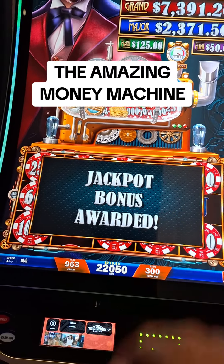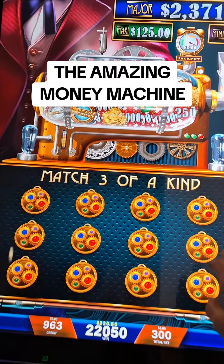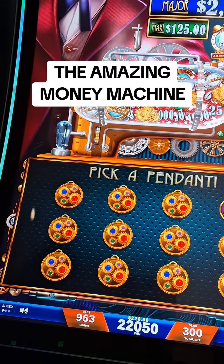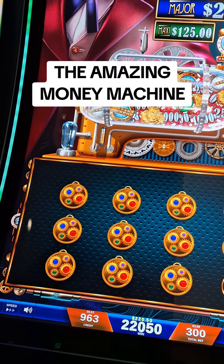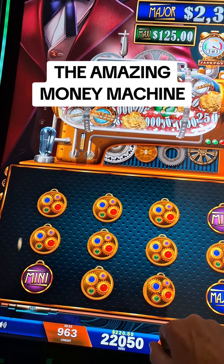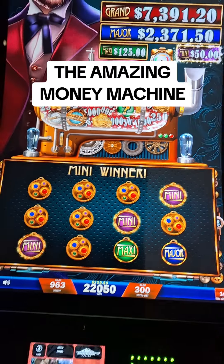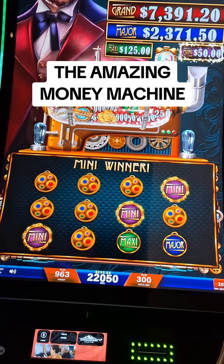Plus now I get the jackpot bonus, so I get to match three of a kind. Let's see. Uh-oh — mini doesn't look good. Major is the one I want, $2,300. I smell a mini in my future. Yep. Hey, it's $50. I'll take it.